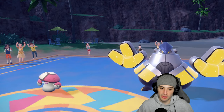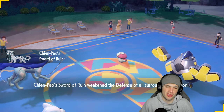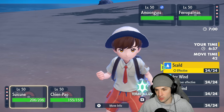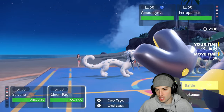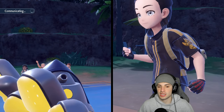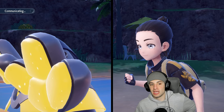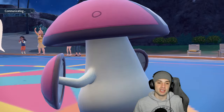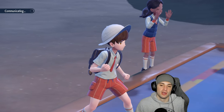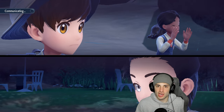They do lead Iron Hands with Amoonguss — simple lead for them. I'm Terastalizing into Ghost so Fake Out passes through, and I'll try to get off Icicle Crash onto Amoonguss. I don't think they'd Terastallize Amoonguss right now — they'd probably Fake Out my Shenpao first. Going for Scald with Suicune too. We already have Tailwind so no need to waste a turn on it now.